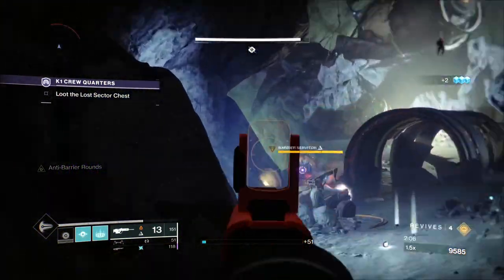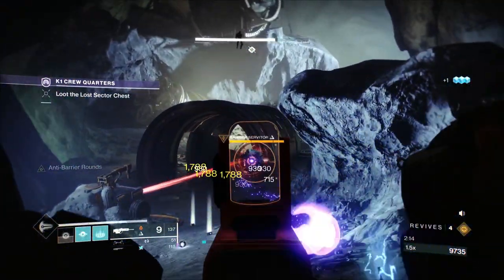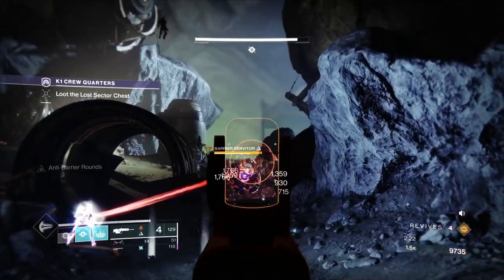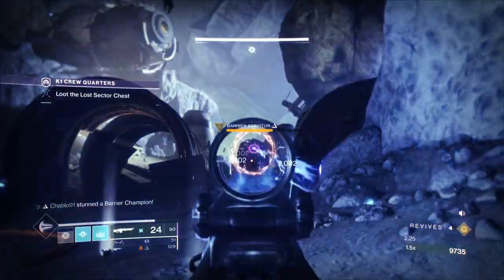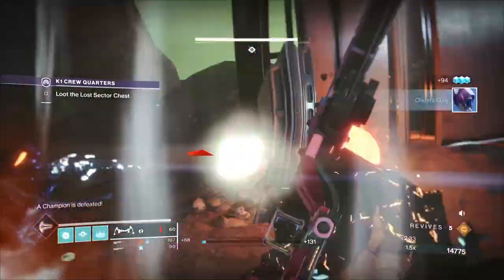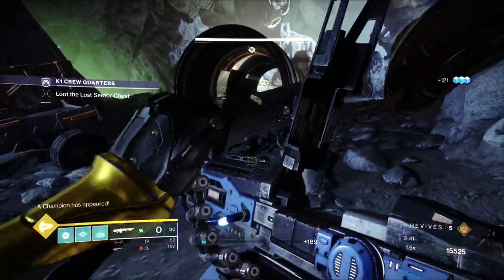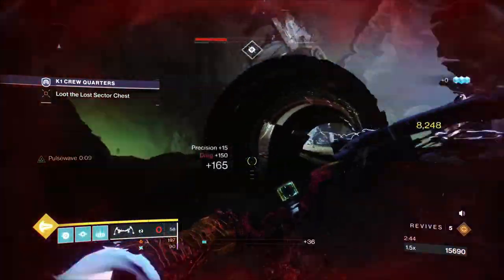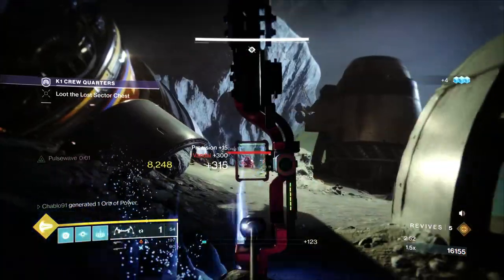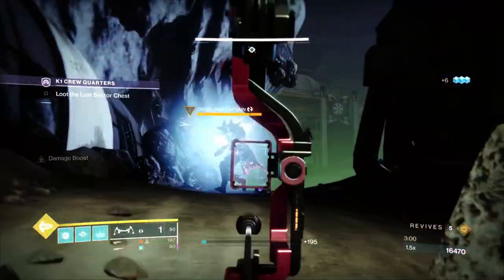We haven't got the anti-barrier sniper on, which makes it a little slower. Ideally I'd have liked to use a solar bow with an anti-barrier sniper, but there's no easily obtainable solar bow — the Last Wish one requires completing that raid. I've done that style of run on my hunter. The objective was to do all three classes with different weapon types. We destroy that — the explosion from the solar shanks is solar splash damage, so you get a Warmind Cell from it, which is really good.